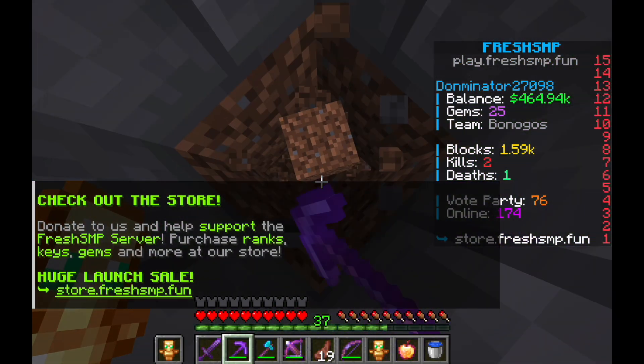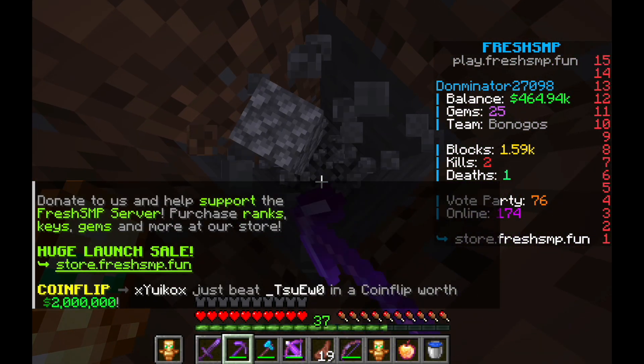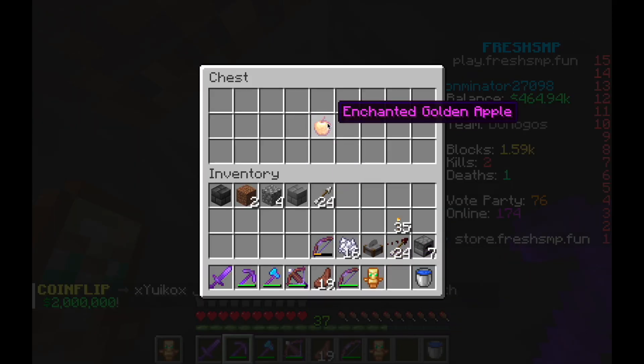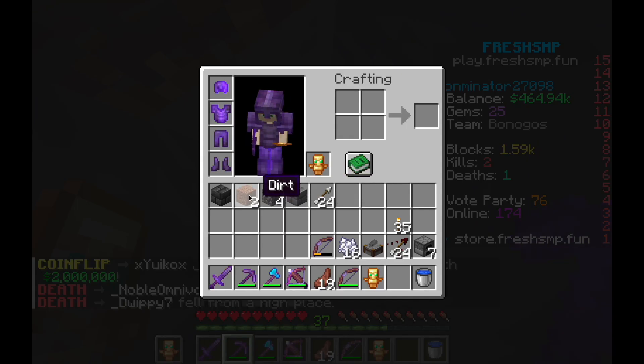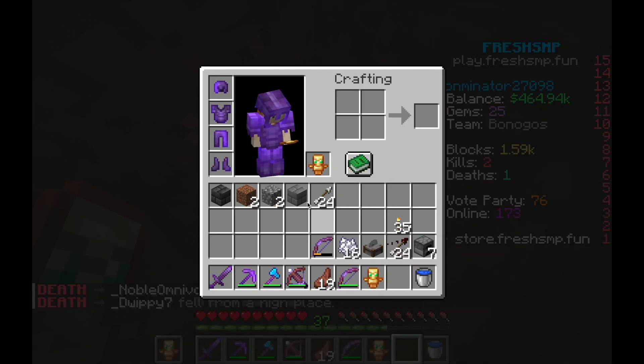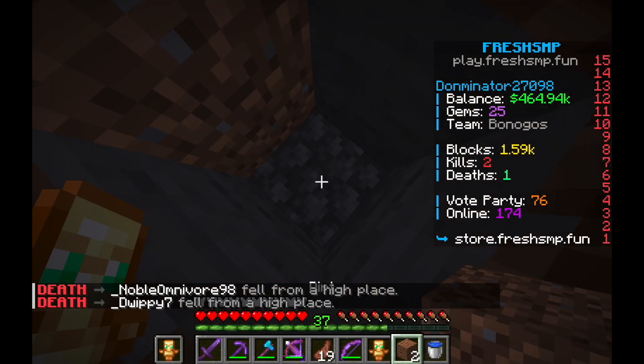So I'm just going to dig down here — I already placed this chest here in the middle. There's going to be this enchanted golden apple inside, and I'm just going to build up.